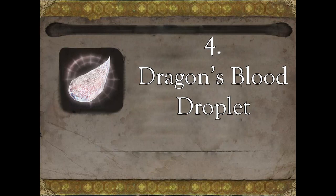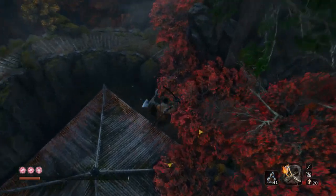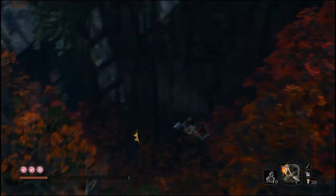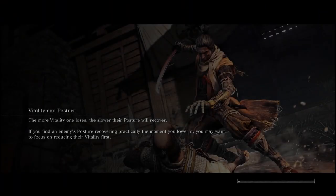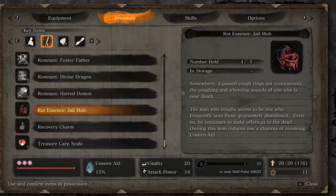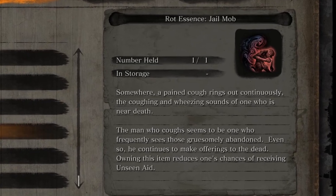Dragon's Blood Droplet. The Dragon's Blood Droplet is an important item to get especially if you die a lot. This item can be helpful to you by healing Dragonrot which is spread after you suffer multiple full deaths — that means if you died beyond the point of using your resurrective power and respawned at an idol. Dragonrot will make the NPCs in the game sick and prevent you from continuing their quest lines.